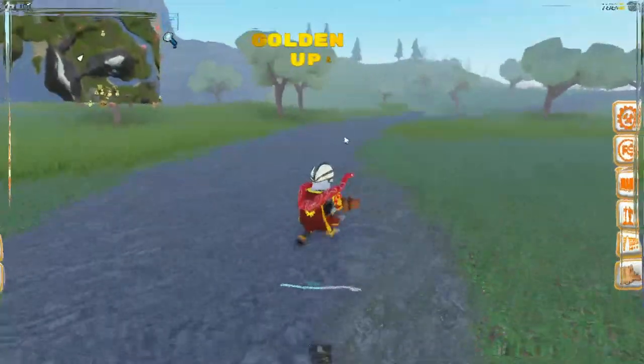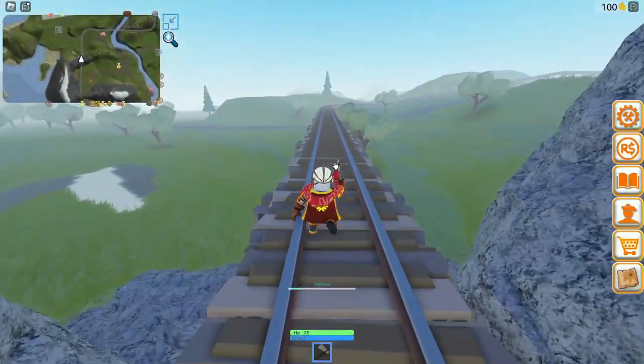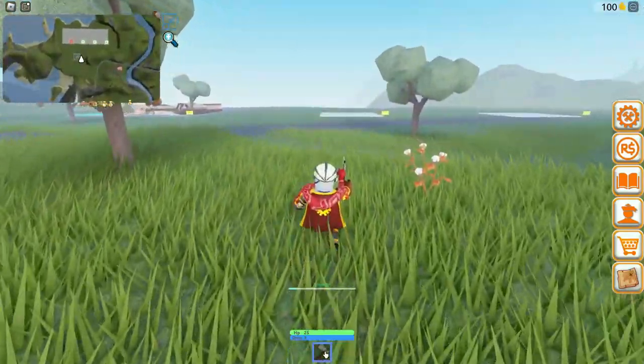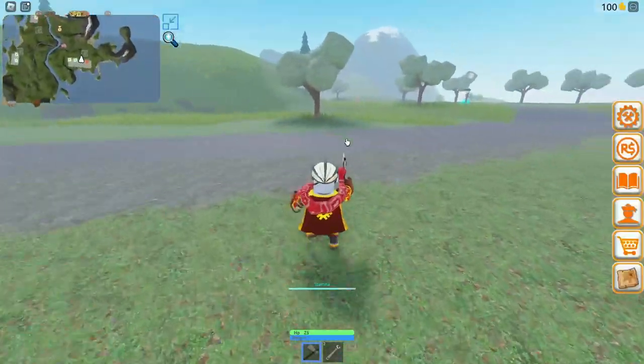I have no idea what I'm supposed to be doing, I'm just running around like an idiot. I think this plot's over here — yes, we have a plot and we can claim this plot as our own, and we get a free thing that I don't know what it does.